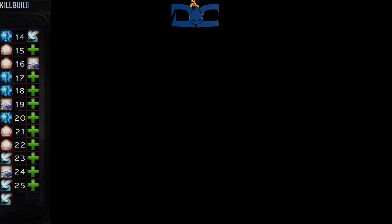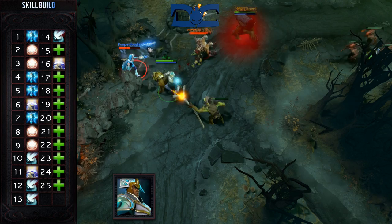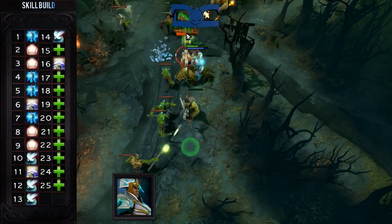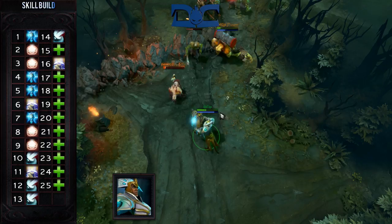There are two skill builds for Chen — it really depends on your team composition. If you feel you need a slow in order to gank successfully, then this first build is the one you want to follow. Get one level of Holy Persuasion right off the bat in order to get a creep right away, then put the next two levels into Penitence, which will help you catch up to enemies as well as deal more damage. At levels 4, 5, and 7, you'll go back to Holy Persuasion.